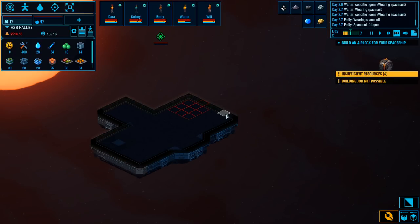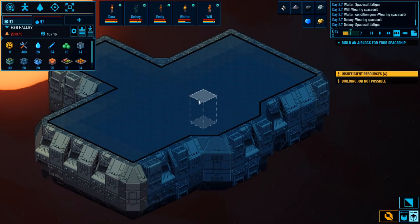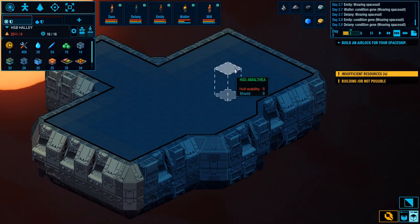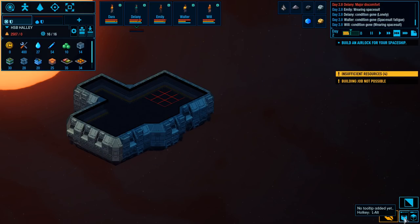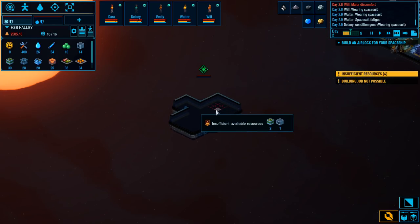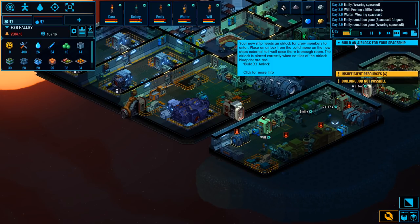There we go — that's the last piece of hull. We have a self-enclosed ship, and you can actually see now we have a roof on the thing. On the roof we can put turrets and radar and stuff. This is all the new patch — I guess this is a pretty big patch. That's all in there now. Once this gets made we'll have a self-enclosed airlock and we can start doing all kinds of things in there.